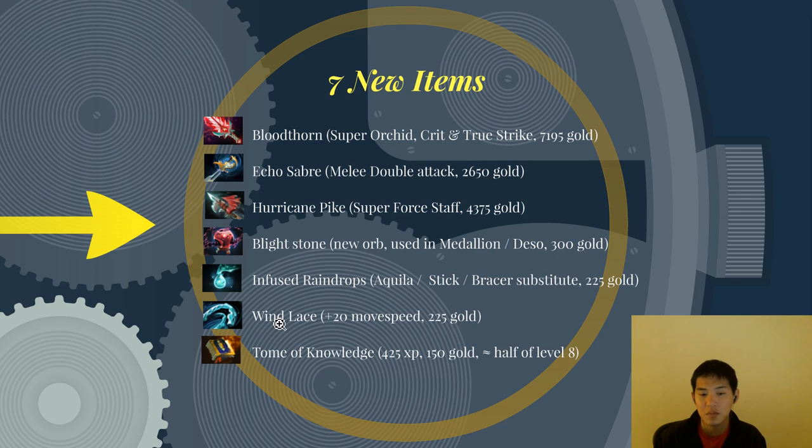Wind Lace gives plus 20 move speed, kind of like mini boots, for 225 gold. It is now required for Drums of Endurance as well as Euls. And Tome of Knowledge gives 425 XP for 150 gold. To give some sense of how much 425 XP is — it is around half of level eight. This is only in stock 10 minutes in. It is a great catch-up item for low-level supports who don't have any levels.